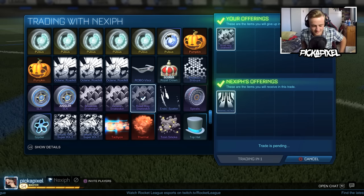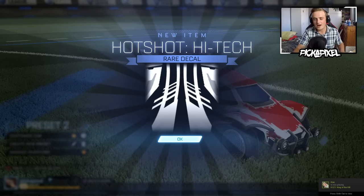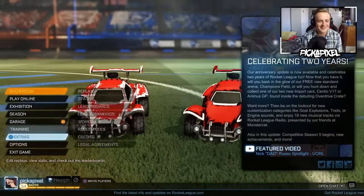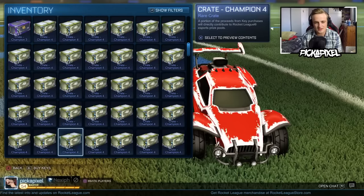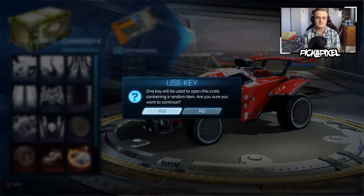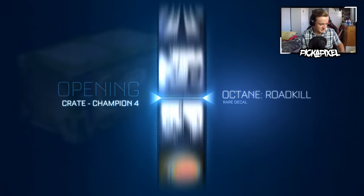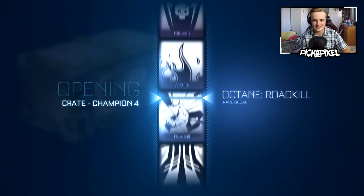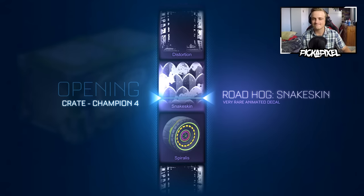All right, I'm going for a swap as well. C4 again. I accidentally just opened mine — that's fine, it's a swap. Come on, give me something good. I got a Mean Streak — I got a Snake Skin again.